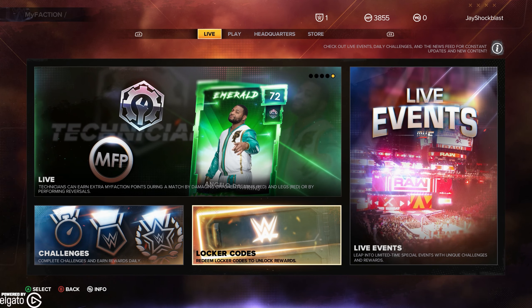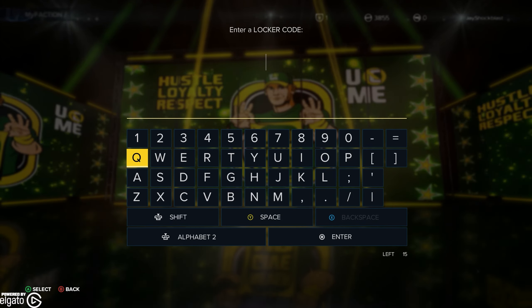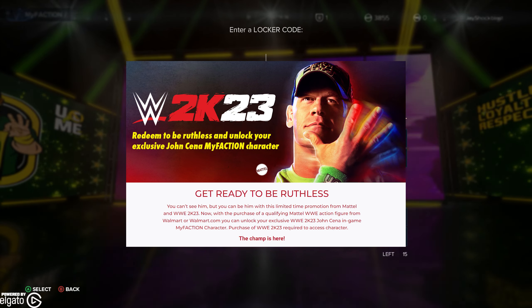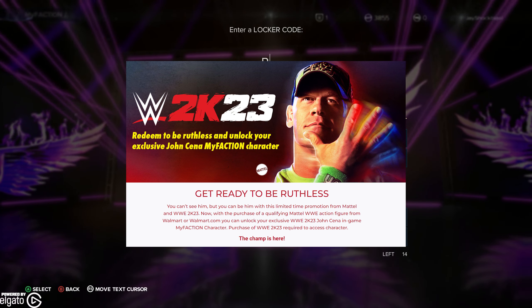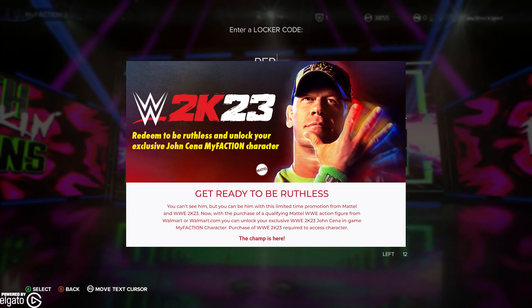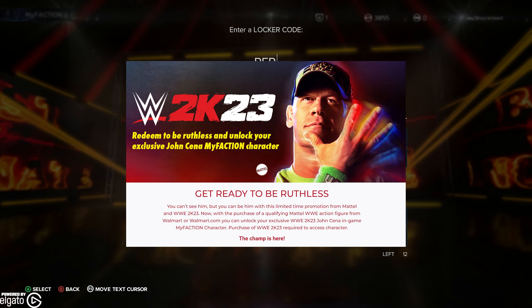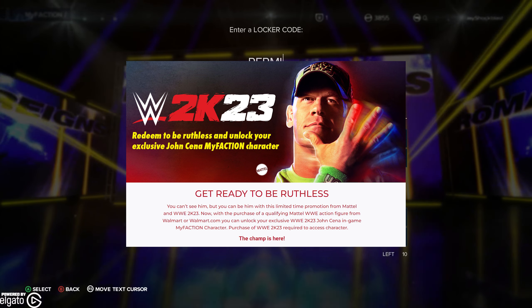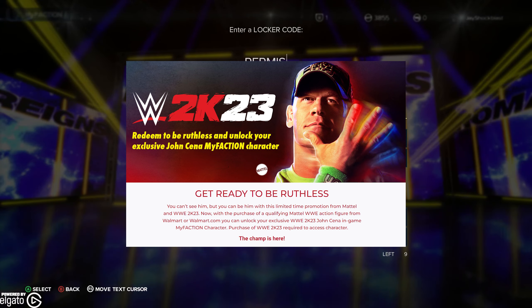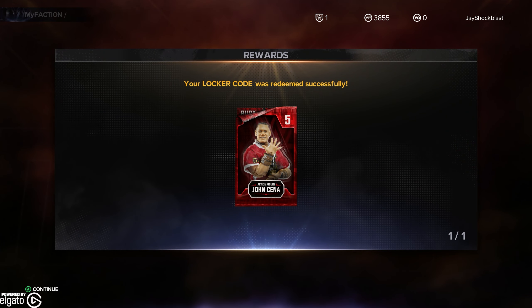What's happening everyone, JShockBlast here, and check it out. There is currently a promotion right now with WWE 2K23 and Mattel where you can purchase a select action figure from the WWE toy line and go to RuthlessRedemption.com and redeem your receipt — basically send them a picture of your receipt — and they will send you a code. This code will give you John Cena. It is Locker Action Figure John Cena right here.